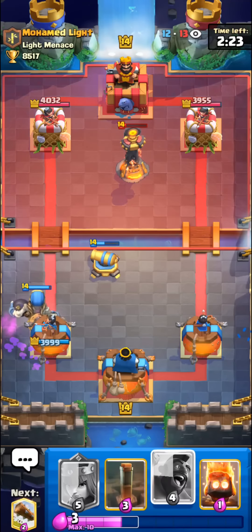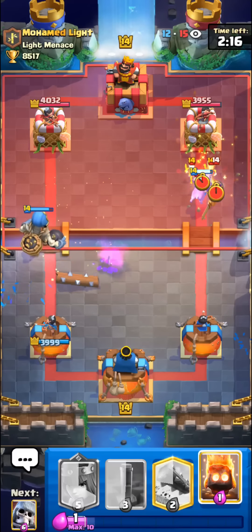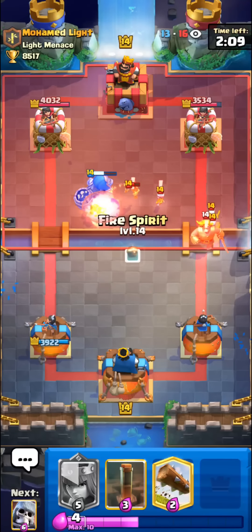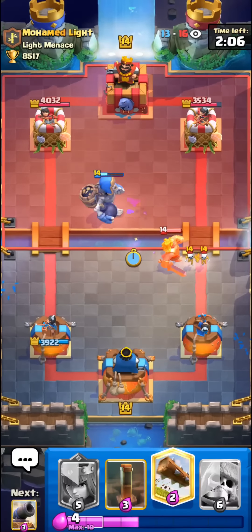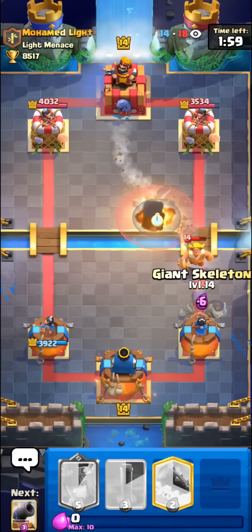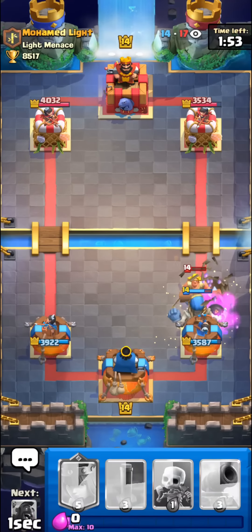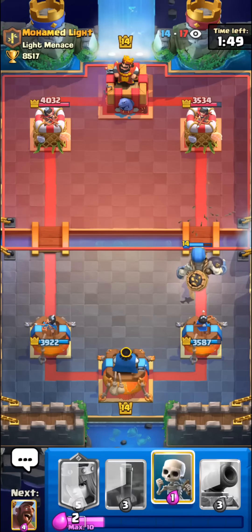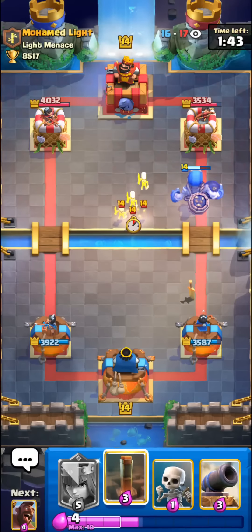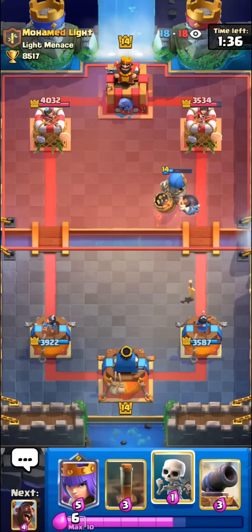Pretty good defense right there — he doesn't have any inferno tower in cycle for our giant skeleton, so hopefully we do a good job. Going to hog rider in the opposite lane to force out some elixir. Not really sure he's going to stop our giant skeleton. The giant skeleton is getting awfully close to his tower — somehow it just walked all the way back toward that golden knight. Going with another prediction giant skeleton — really good this time, going to block his golden knight as well as his drill. He'll get the golden knight dash onto our tower but we still have the one hog shot from earlier so we're still up slightly in damage. Our giant skeleton is probably going to force out a lot of elixir each time with his bomber and fire spirit.